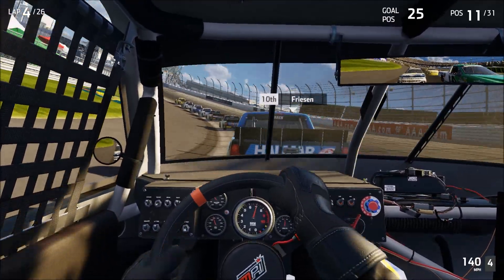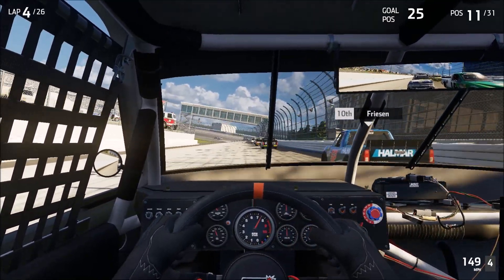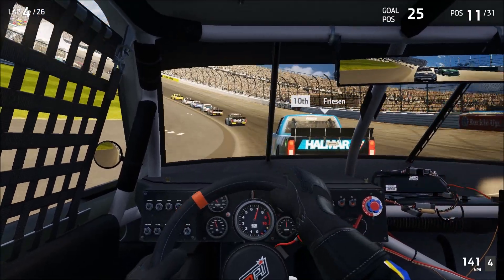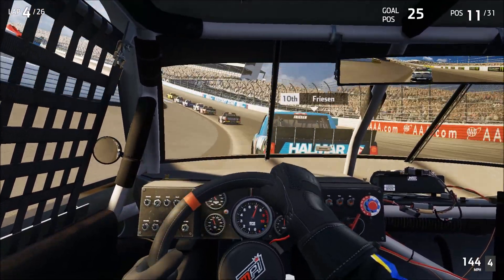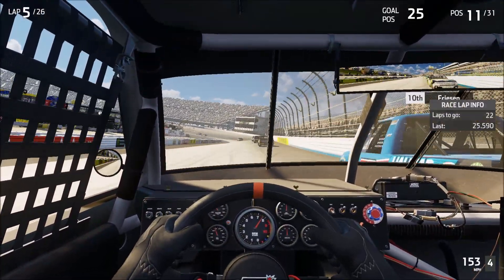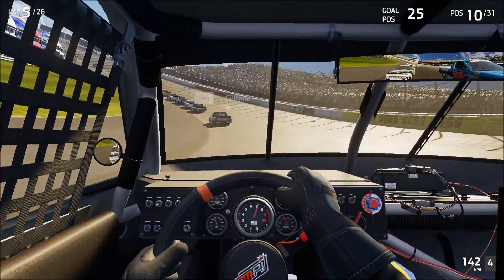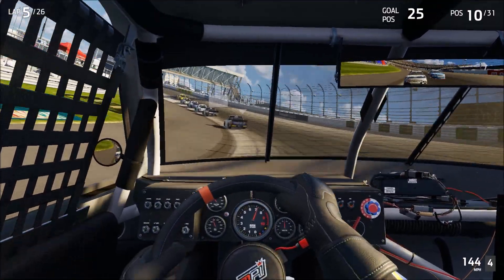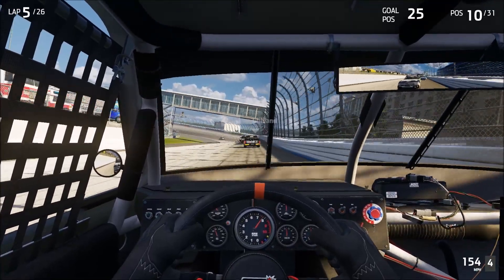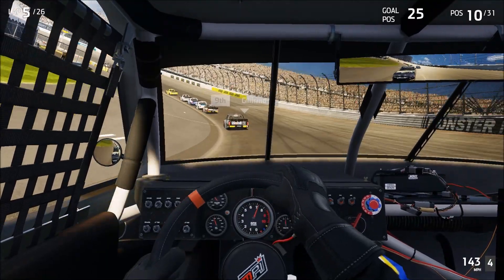Freason with a slip-up. Let's see if we can get to the inside of Freason on corner entry. Stay low, careful — and make the pass. Much easier to make these passes when you're single file and you've got a little bit of room to operate. We've also shortened the race distance back down to 13% because these are hot seats.